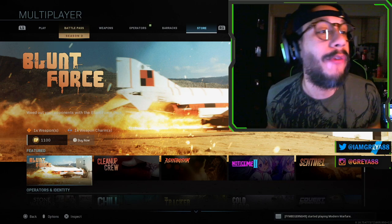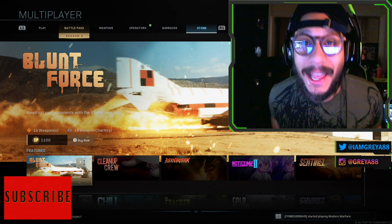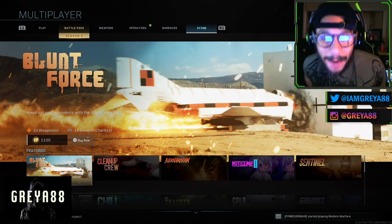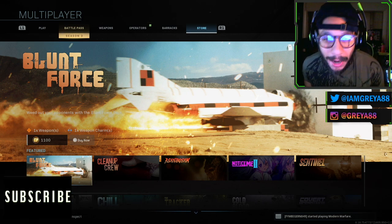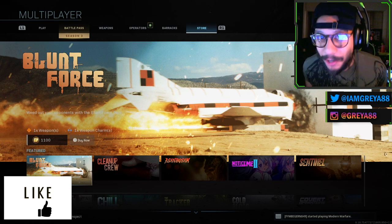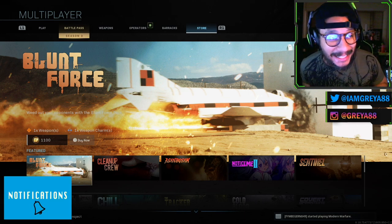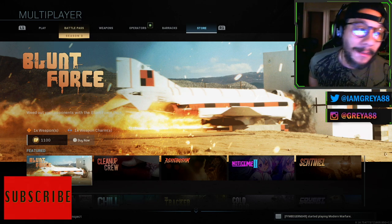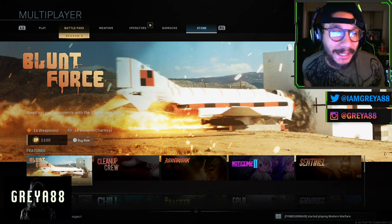Hey, what's going on guys? It's your boy Gray here, welcome back to the channel. A brand new bundle has appeared in the Modern Warfare store — you can see it right there on the screen. It's called the Blunt Force bundle, it costs 1100 COD points, or $11. It says 'Weed out your opponents with the Blunt Force pack.'